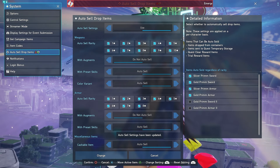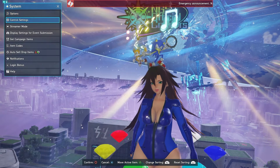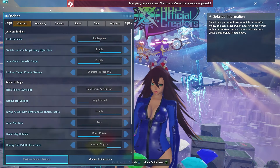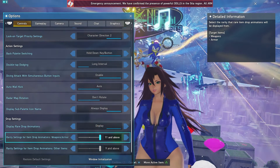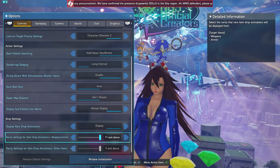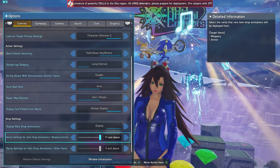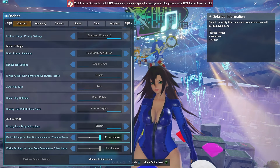Something else pretty cool: if you go to the Options menu and scroll down to the very bottom, you can actually set your target rarity for notifications all the way up to 11 stars now. So there's no more getting trolled by seeing the gold shiny rare drop notification for a 10-star — now you'll know it's going to be an 11-star.